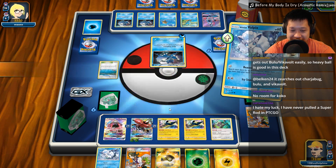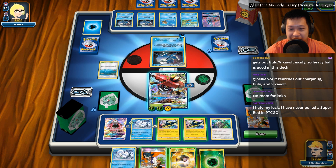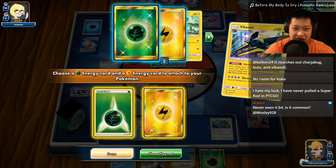Alright, let's go ahead and just retreat this out, send the Bulu out. You can have a Lightning Energy. Oh man, we don't have another Bulu that we can bench space for. I don't need anything at this point. I can Strong Charge whatever I want.